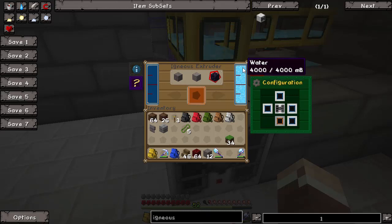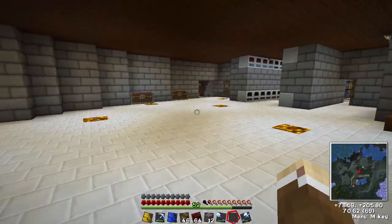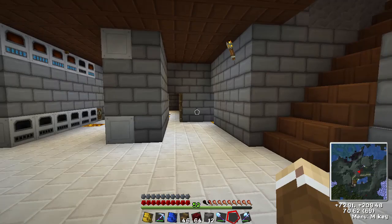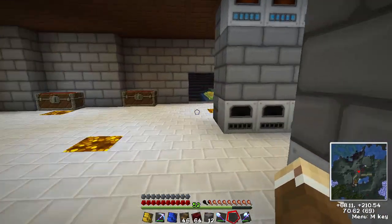So the next thing for this to work is lava. We don't need to power the igneous extruder — it will just keep pumping away just like the aqueous accumulator. What we need to do is make ourselves an ender tank.